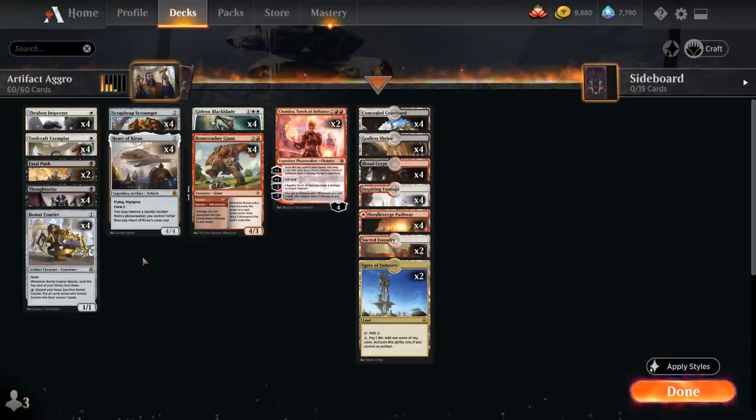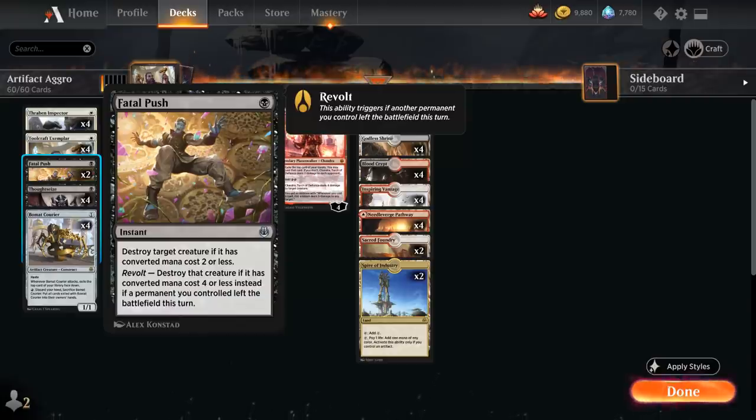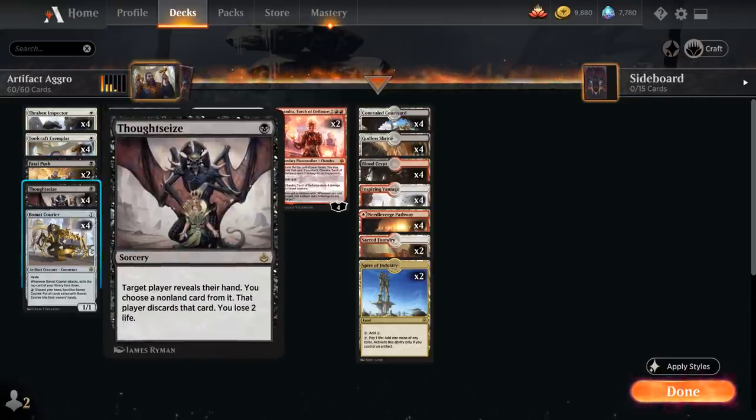Taking a look at the rest of our one-drops: Toolcraft Exemplar is a 1-mana 1/1 that at the beginning of combat on our turn, if we control an artifact, gets +2/+1 until end of turn, and if we control three or more artifacts it also gains first strike. We've got two copies of Fatal Push as a cheap removal spell, and the full playset of Thoughtseize giving us hand disruption — great against any combo or control decks.